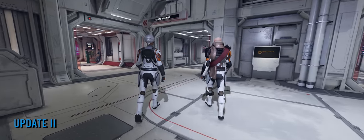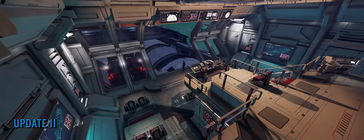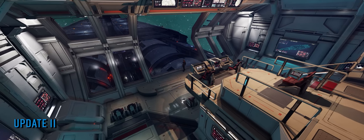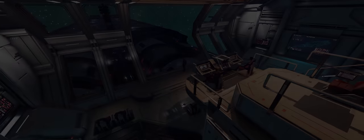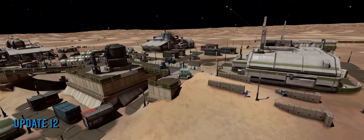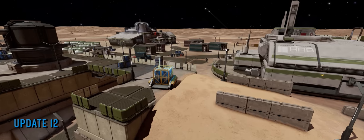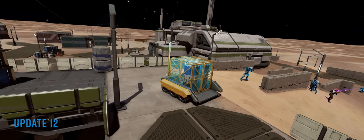Alongside fleet carrier interiors, the new protect mission type was added to the suite of Odyssey on-foot missions. This tougher-than-average mission sees commanders defending a key objective in a settlement from waves of dropship-deployed criminal types. With Odyssey now much more stable, the density of updates dropped off significantly after update 11 and it was to be 3 months before update 12 arrived in June, which delivered the seated UI functionality conspicuously absent from update 11, alongside a smattering of quality-of-life changes.